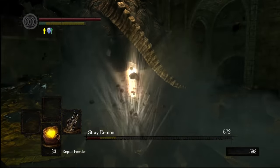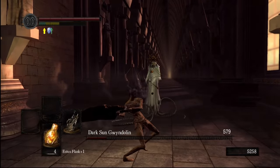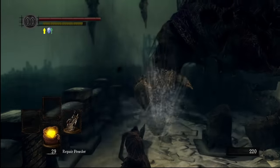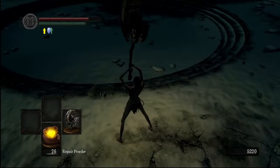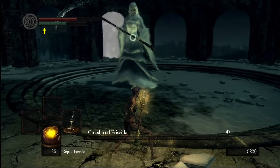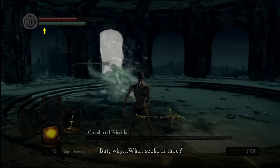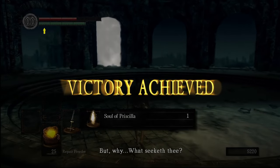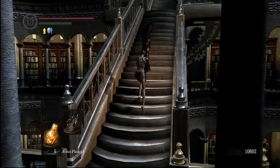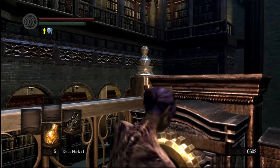The Stray Demon moves nice and slow, so that's him out of the way. And Gwyndolin takes their sweet time to get out of the way of my attacks as well, so that's another easy boss down. After tenderizing the Undead Dragon for his scales, I took the fight to Priscilla with some AOE slams. She may not be an actual dragon, but we may as well let this weapon do something useful.